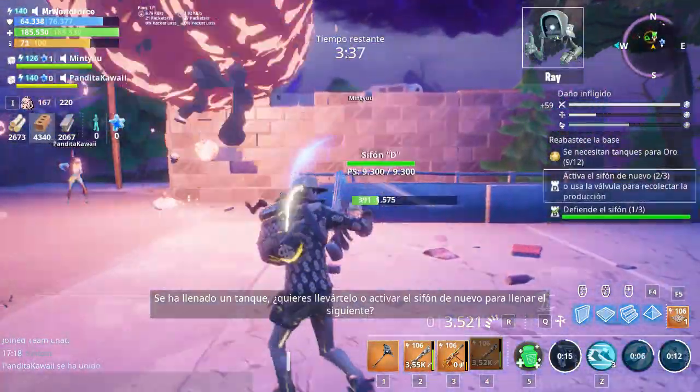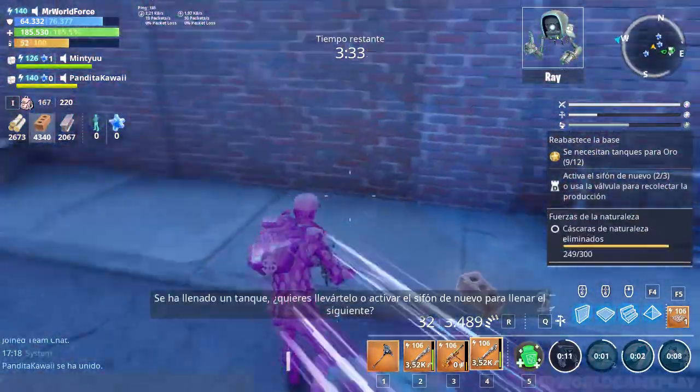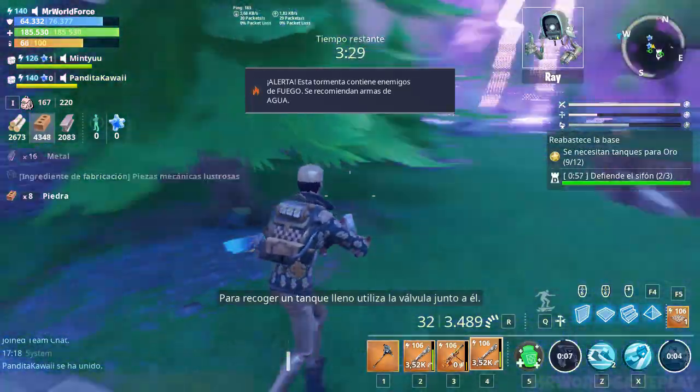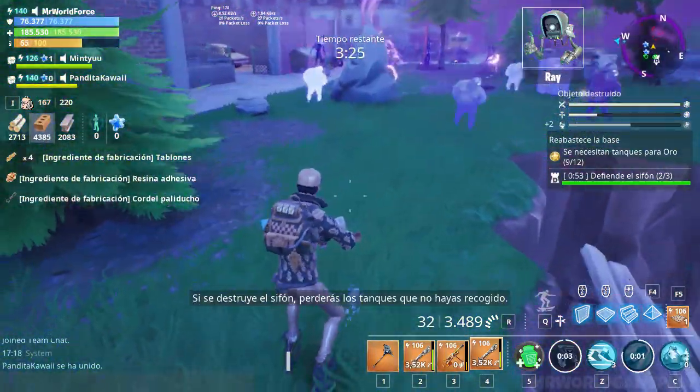One tank has been filled. Do you want to collect the tank or activate the siphon again to fill up the next tank? To collect a full tank, use the valve next to the tank. If the siphon gets destroyed, you will lose any uncollected tanks.